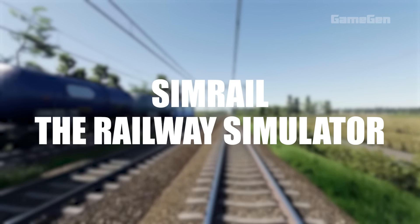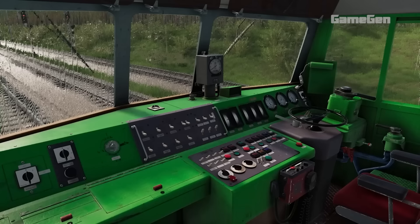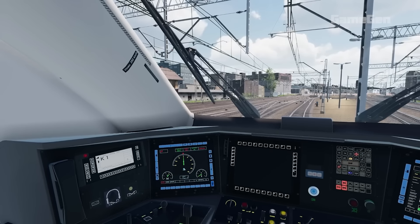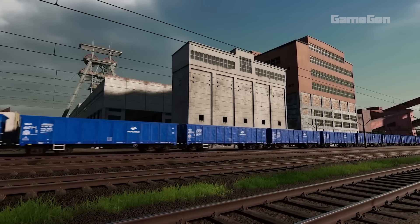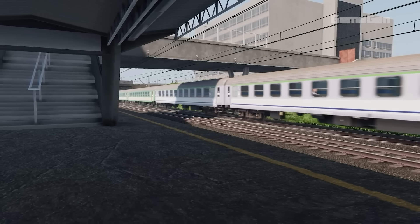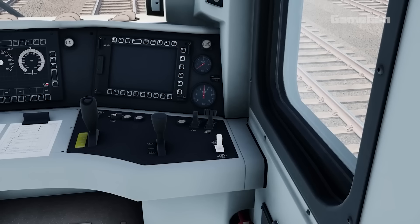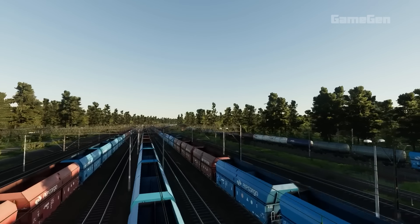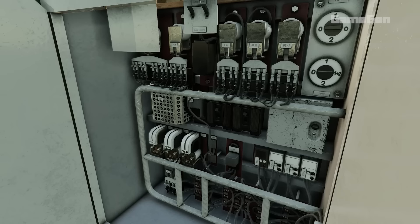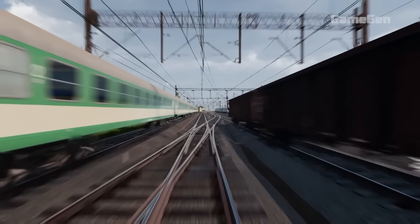Simrail, the Railway Simulator, is a detailed train simulation game that lets you dive into the world of operating different types of trains, from high-speed electric units to heavy freight and suburban services. One of the cool things about Simrail is its multiplayer mode, which lets you hop in and out of sessions with friends. You can work together as train drivers and dispatchers, which is a blast. Plus, you'll get rated on how well you stick to schedules and manage train operations, with lots of detailed controls to play around with, like honking horns and chatting with other players on the radio.